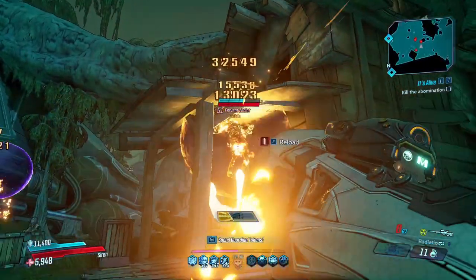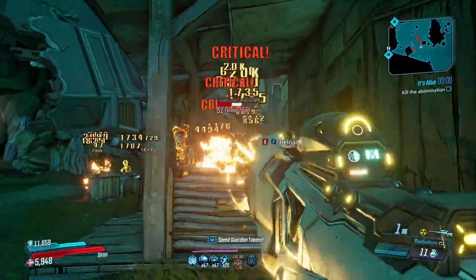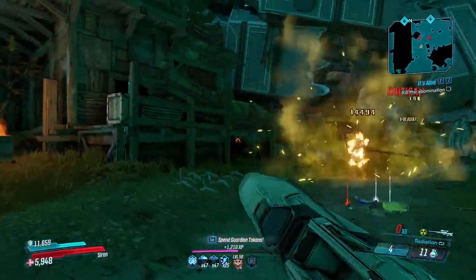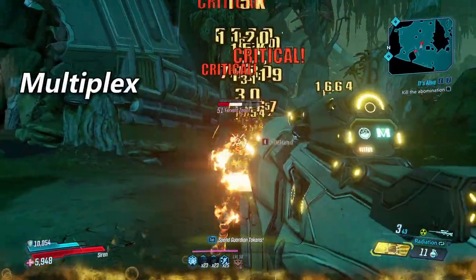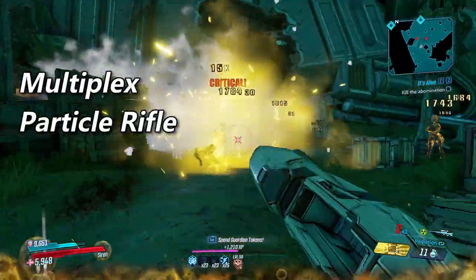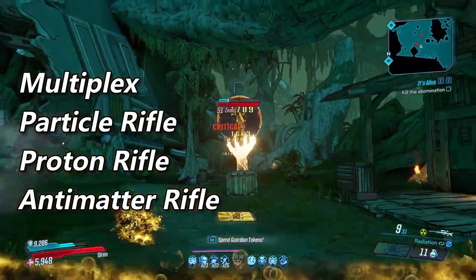Now we'll take a look at the four barrels. The barrels will provide each Maliwan sniper with its base name, and each will come with a unique set of accessories that no other barrel will be able to spawn with. The barrels are the Multiplex barrel, the Particle Rifle barrel, the Proton Rifle barrel, and the Antimatter Rifle barrel, which is the alien barrel.